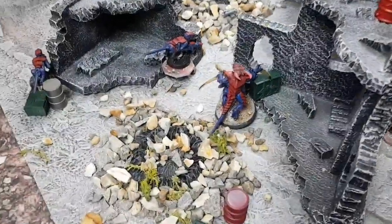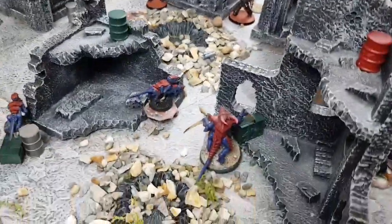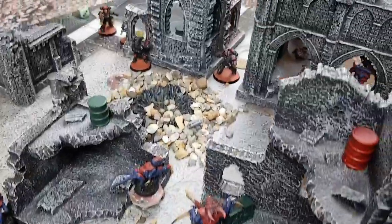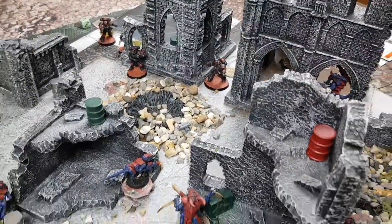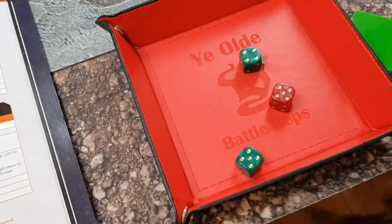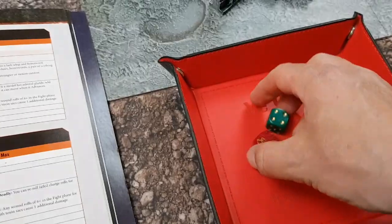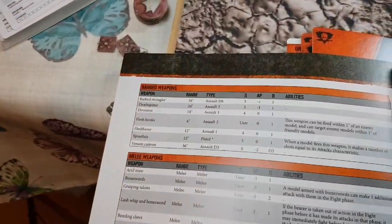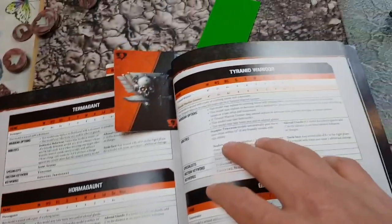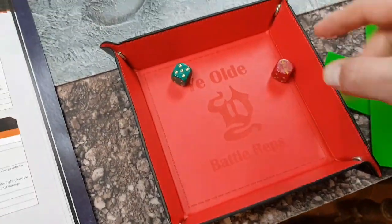Going with the Tyranid Warrior first. He's going to fire at the leader over there — he's obscured but within half range, so assault three, hitting on fives because of minus one. Two hits, strength four, force to wound — two wounds. No AP on the Devourer, and the leader makes both three-plus saves. He is fine.